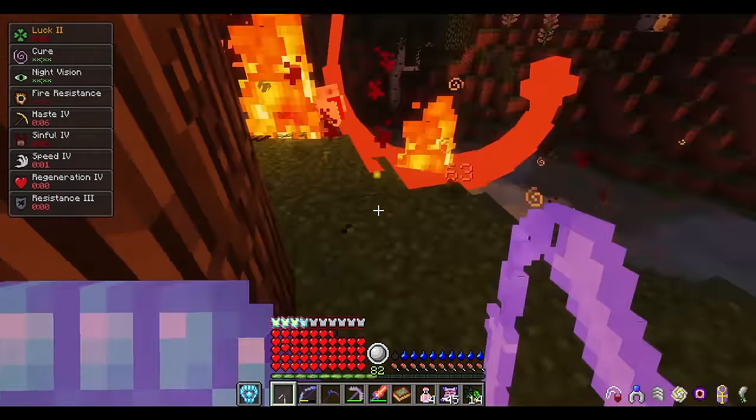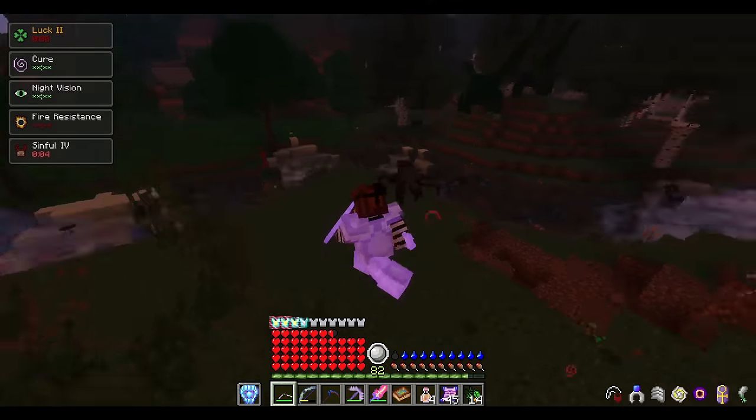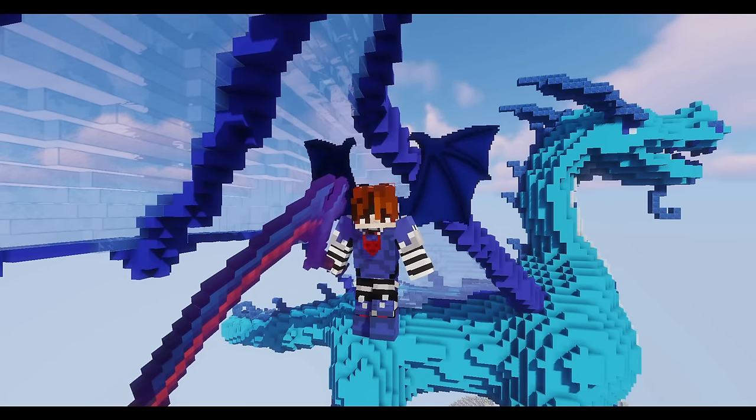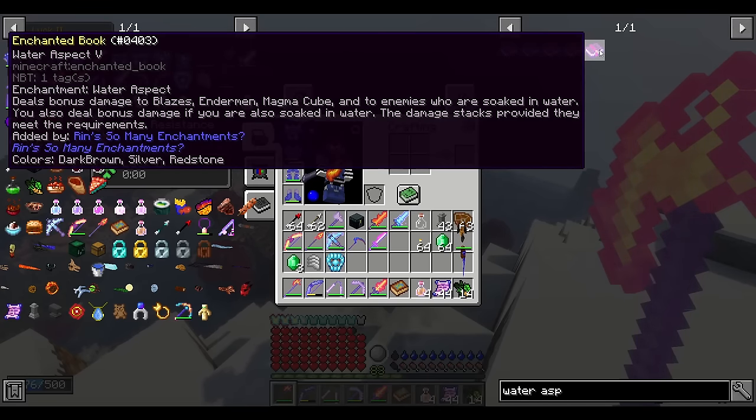However, this enchantment is wonderful for just about any other content in the game as long as you have a means of repairing your armor or have mending on it. For the other honorable mentions, I will talk about some conditional enchantments as I like to call them. Water Aspect when fighting blazes, endermen, magma cubes, and when fighting underwater is about as good as advanced sharpness.